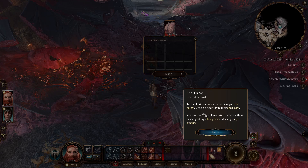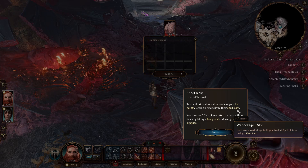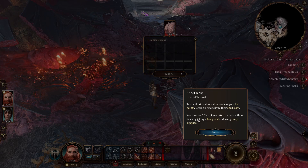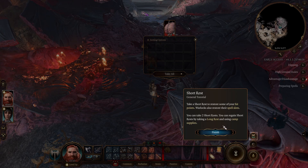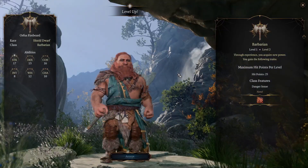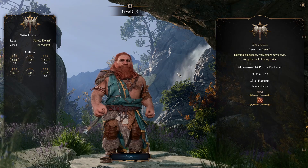Short Rest - take a Short Rest to restore some of your hit points. Warlocks also restore their spell slots. I used to cast Warlock spells. You can take two Short Rests. You can regain Short Rests by taking a long rest and using Camp Supplies. I think we have plenty of Camp Supplies. First level up though - Level 2 Barbarian, hit points 25.